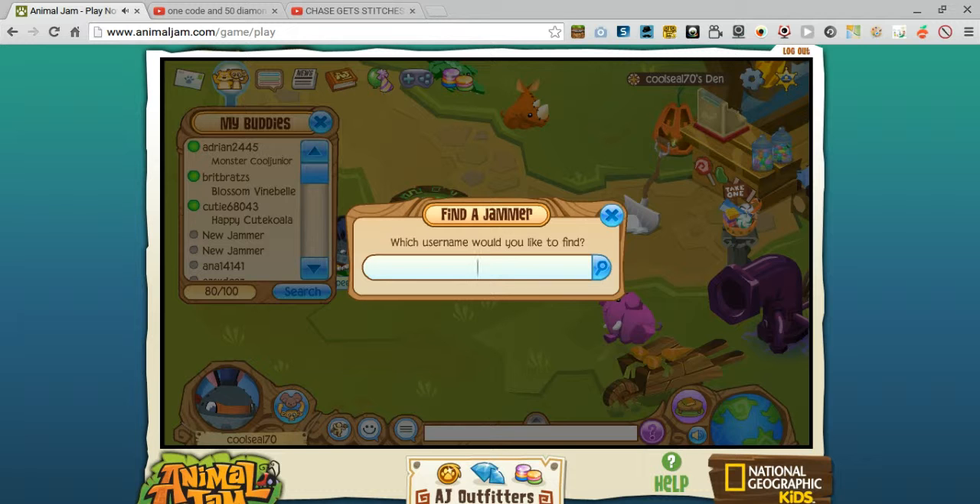Now for a 1,000 gem code — type this for a 1,000 gem code. This one stands for National Geographic Kids Jamming, because it's Animal Jam.